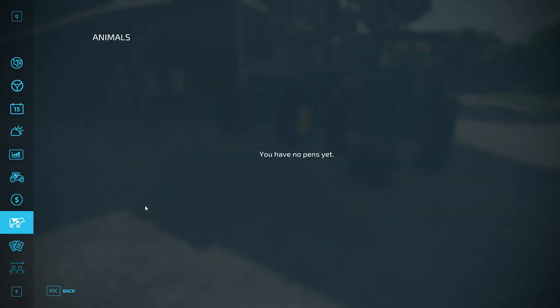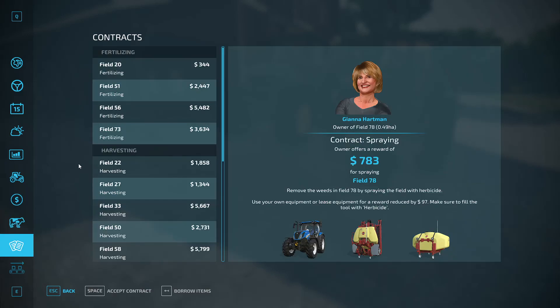The next screen is the animals screen. We don't have any animals yet, and I would wait until your farm gets established before buying animals, because they can be fairly expensive to feed. Now, here's a very important menu — the contracts menu. It shows you the other farmers in Elm Creek who want you to do work for them, and it shows you what they are willing to pay you. I highly recommend, especially when you're starting out, doing contracts. And depending on time, we will either do a few contracts today or we will go into contracts in part three.